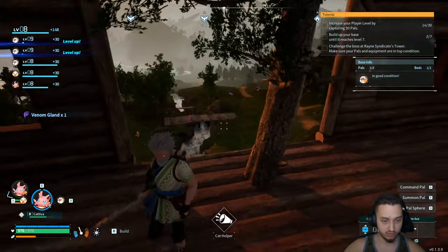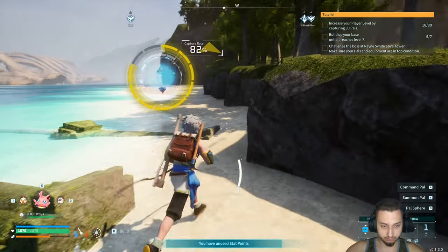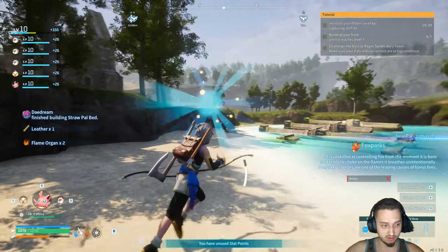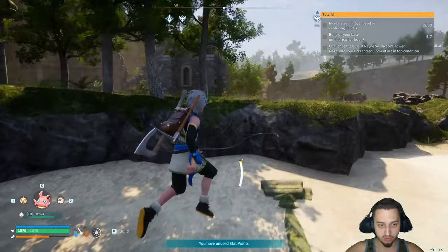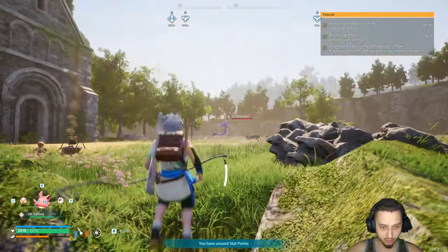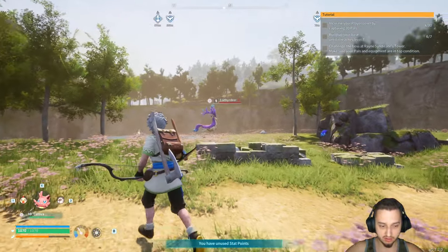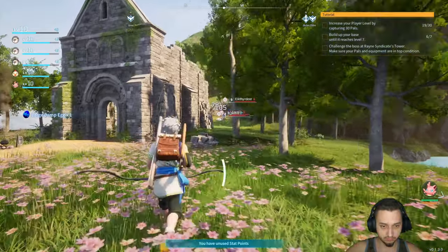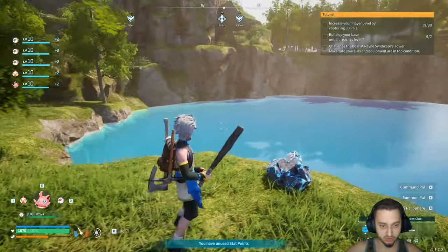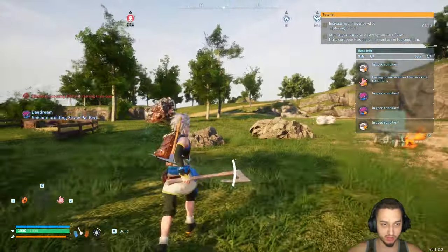Sweet, I got the base all set up right here and it's going to be overlooking this nice valley — a nice little spot for it. Capturing a few new pals — nice! We got that guy and we also got a penguin. That'll be good once we start setting up all the farming stuff. Let's see if we can get this deer — he's gone.